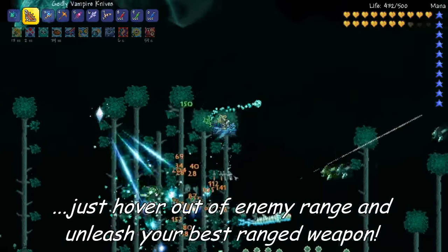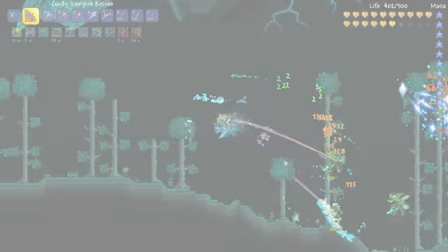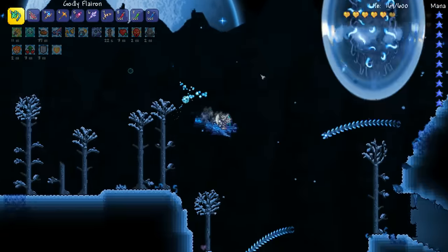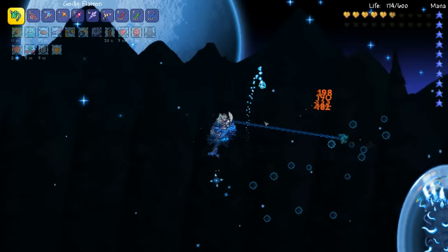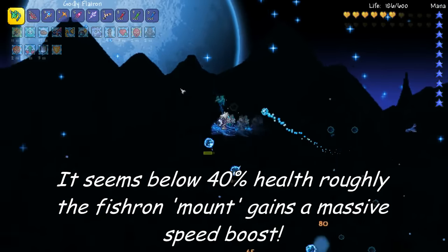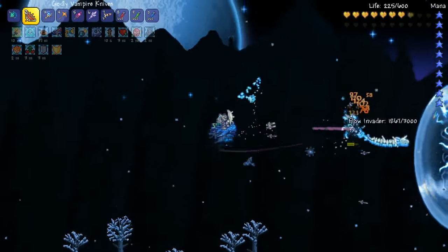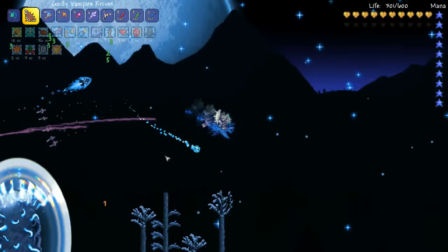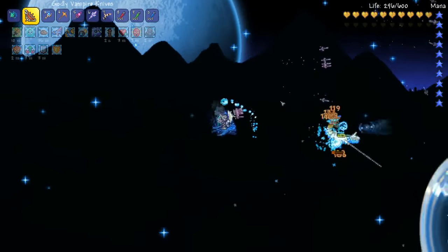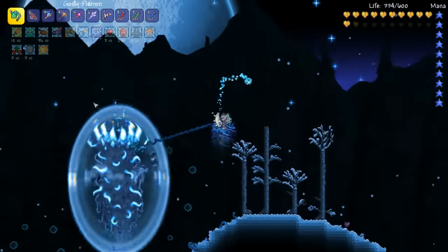If you haven't had a go at fighting Duke Fishron yet on an expert world, I'd definitely recommend it. The thing that's really awesome about the Shrimpy Truffle is that the more damage you take while you're on it, the faster it gets. And it's a really good way to get out of trouble quickly. You'll notice its eyes glow like when Duke Fishron's in his enrage mode, and its speed definitely gets a lot faster.